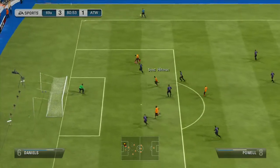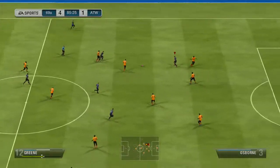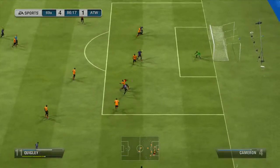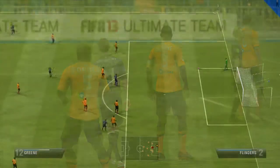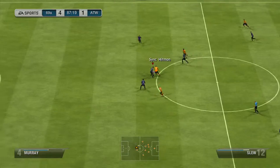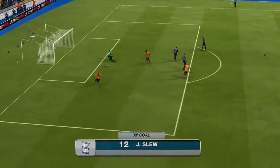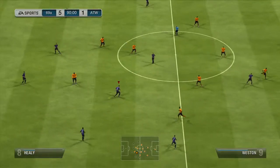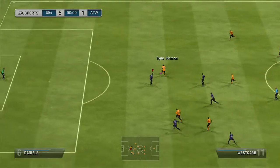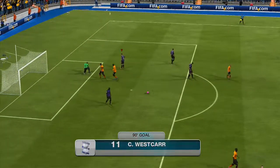We're just getting absolutely dominated in this game — he seems to be a better passer with more pacey players. He eventually gets another goal from Pau to make it 4-1 and complete his hat trick. I knew I was going to lose this game so I just tried to get some decent goals to spice things up. Look how much pace he's got — and that's a very, very easy finish for him to make it 5-1 in around the 89th minute. He picks up another goal from West Carr in the 90th, a really, really nice player I was considering for my League One team — that makes it 6-1.